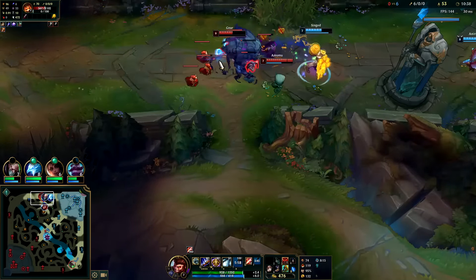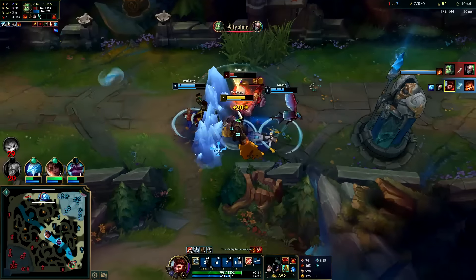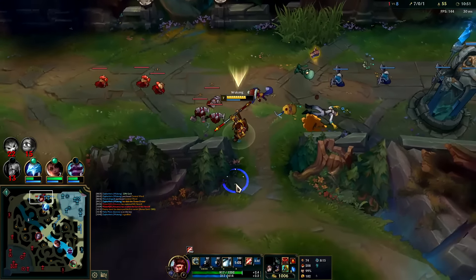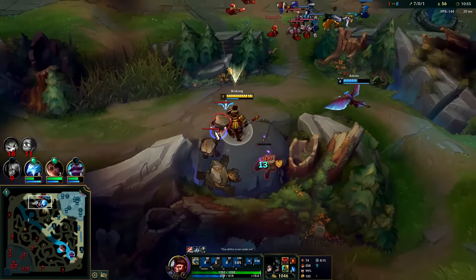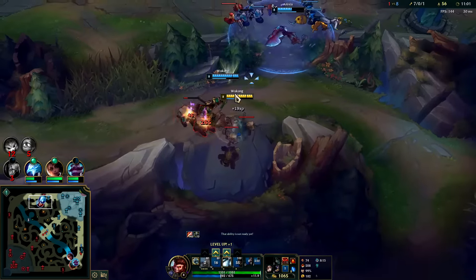I have a nice little item advantage — Nasus hasn't backed yet, this dude's incredibly weak. Auto attack, Q reset — down he goes. Singed died there, which kind of sucks, but it happens. This is the first time I've taken my golems — you youngsters would call them Krugs.